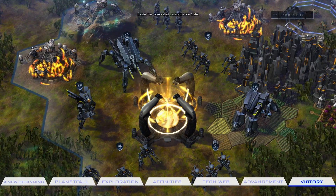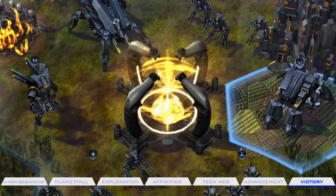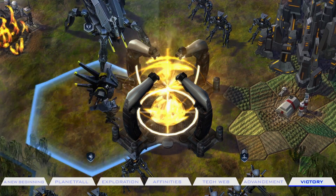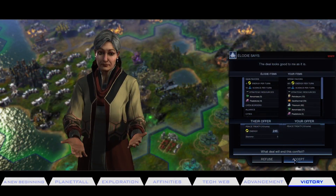The Supremacy Affinity also returns to Earth in the Emancipation Victory, sending a peacekeeping force back to Earth as they bring their technological enlightenment to those on the original homeworld. The remaining two victories do not rely on any one affinity.